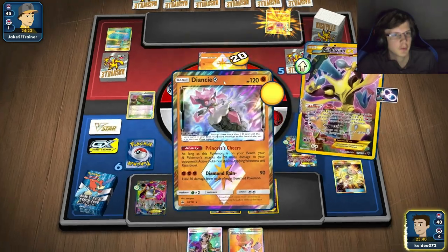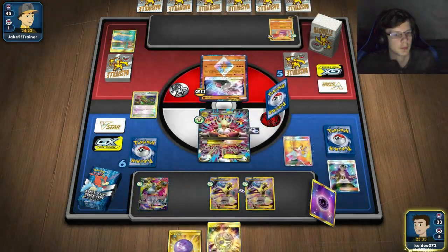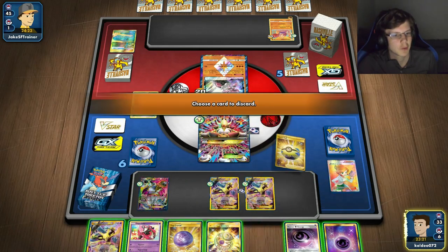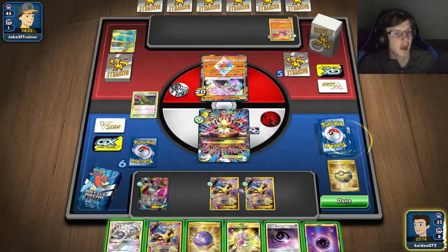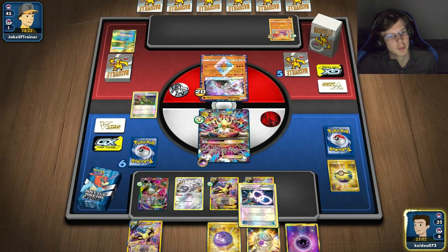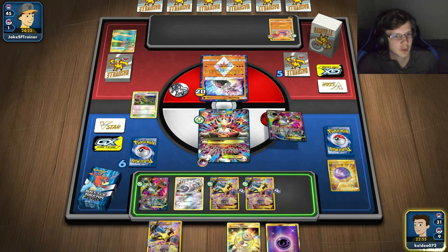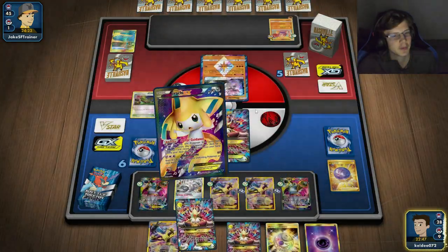I think yeah I actually can. Should I go for an Exeggcute? I don't have one anyway. I want this guy though. I actually think I can win on this turn — hold on, let me think. Yeah I've won it! A Hoopa and then I can get the megas, this guy's dead, and then I can just one-hit this dude. Oh my god, thanks for retreating man — if you didn't retreat I wouldn't have won. Either way this is a good match — that's kind of funny, just doing just enough.